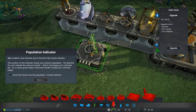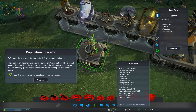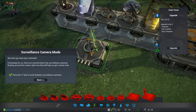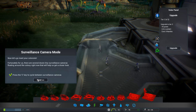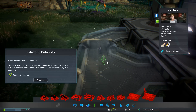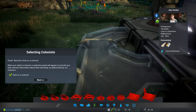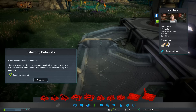Population indicator - we added a new indicator just to the left of the nanite indicator. Our average happiness is 68%, with one unhappy out of 16. Surveillance camera - meet your colonist. We can hit C to switch. I can click on him - this is Giant Decker. I wish I could rename the people too, but I can't. Might be able to edit the save file - I'll have to look into that.